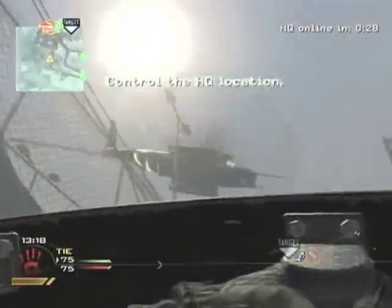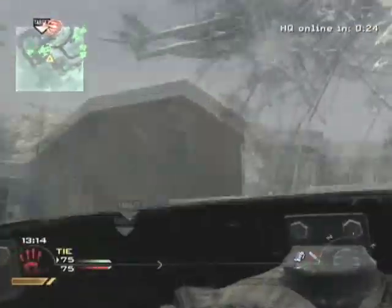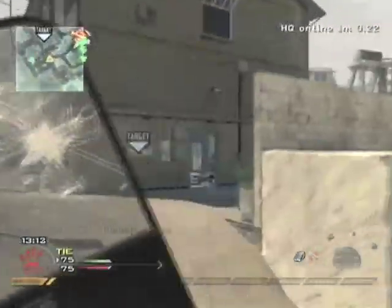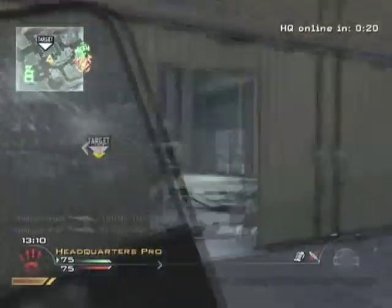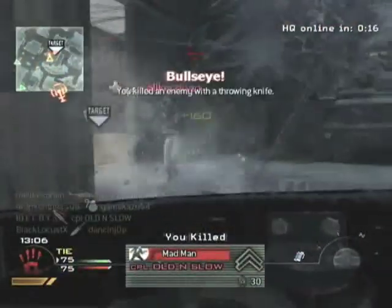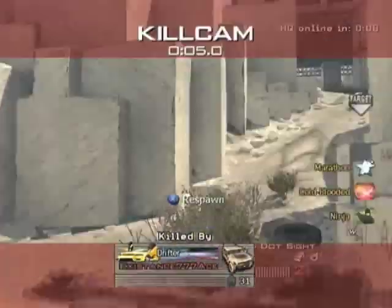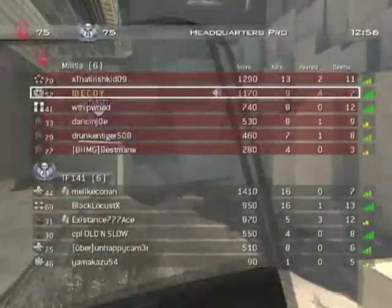One neat thing too — the riot shield apparently deflects helicopters as well. So I can run to the headquarters completely untouched just by raising my shield toward the air and pointing it at the helicopter. However, if I get rushed by too many enemies at once, that's where the class gets tough.